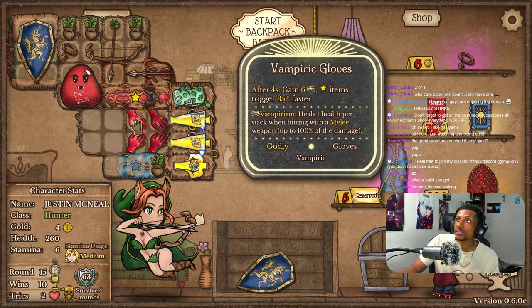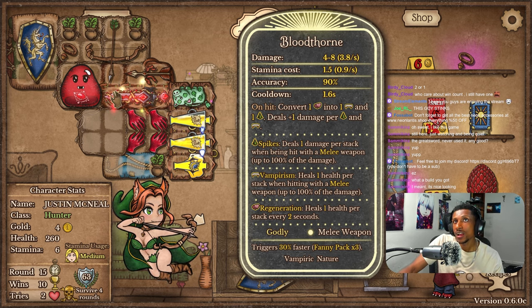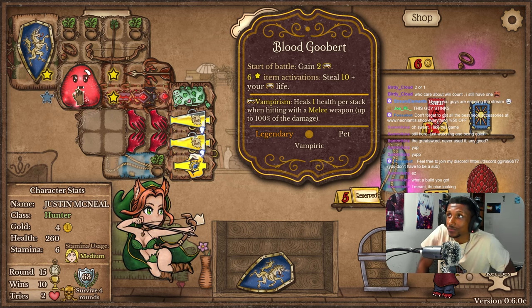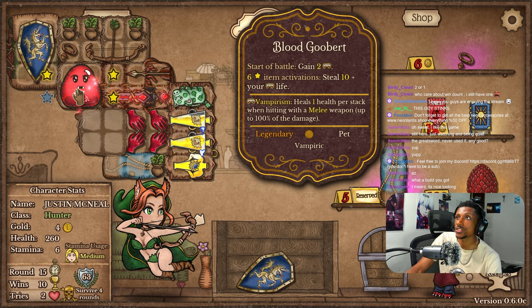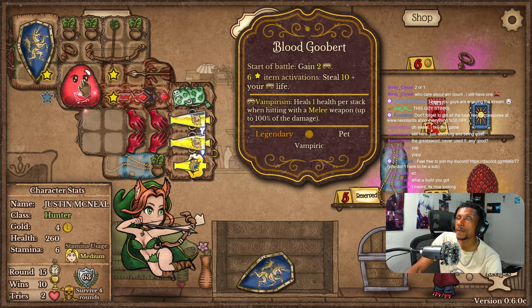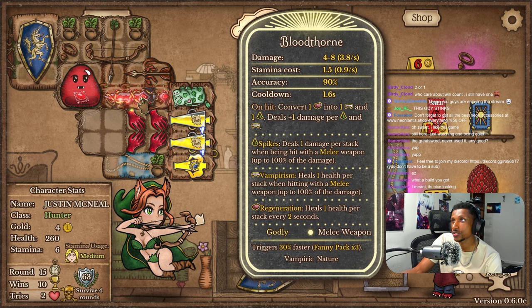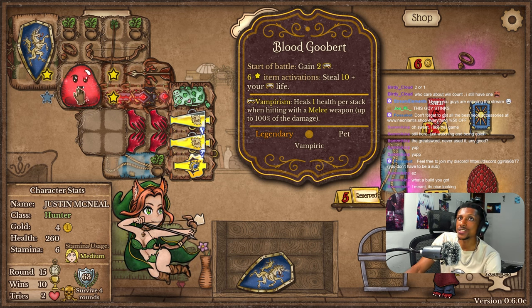The Vampiric Gloves also after four seconds grant six vampirism, which helps these attack even harder if the battle lasts long enough. And then we also have the Bloodgrouper which, at the start of the battle, grants even more vampirism. After six activations it steals 10 plus my vampirism's worth of life. So I take 10 of his health plus the vampirism I already have. At the start of the battle we're looking at about 12 vampirism — but keep in mind this one converts two regens, so we'll have 12. That's 22 life stolen each time this thing activates.